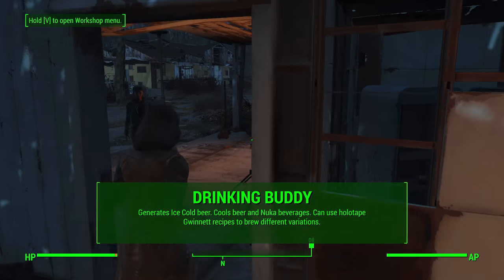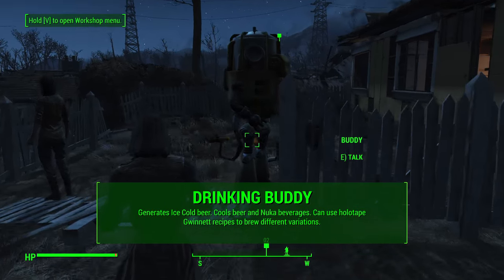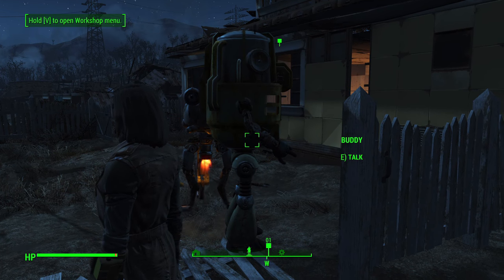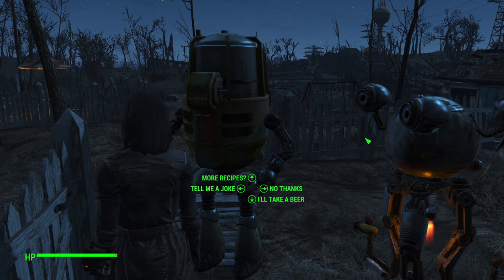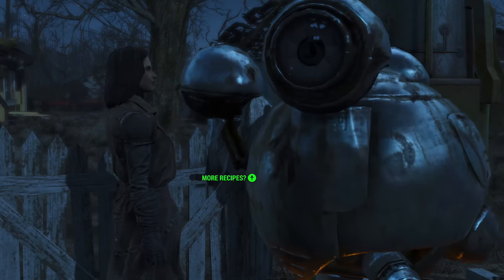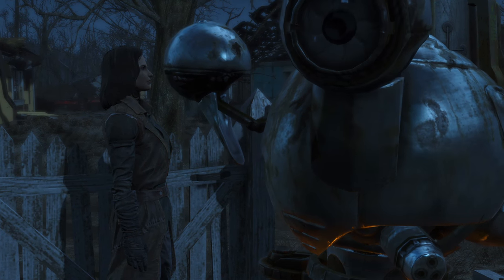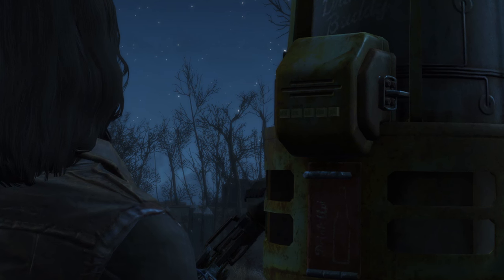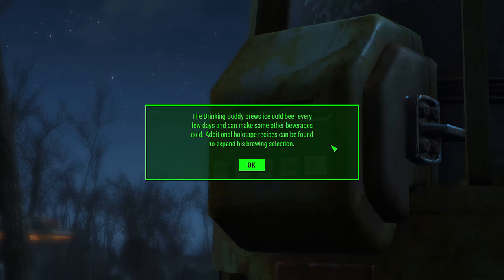Now let's talk about the few things Buddy can do for you. First off, he generates ice cold beer daily - once per 24 hours he will generate some ice cold beer that you can grab right from his inventory. He can also cool different items you put into his inventory, but this only works for beer and Nuka beverages - it won't work for harder liquor or water. You ask for a beer and then it pulls up the inventory screen where you move items in. It will ice cold them in about 12 hours in-game, adding 35 AP to beer and extra health and action point regeneration to Nuka Cola.